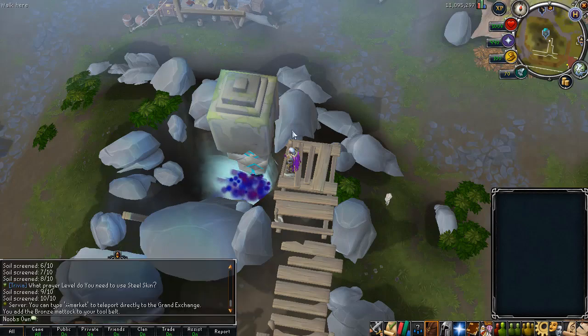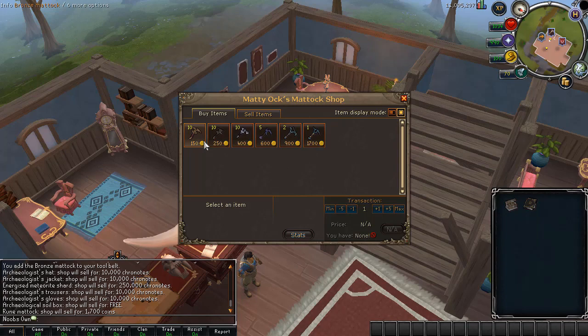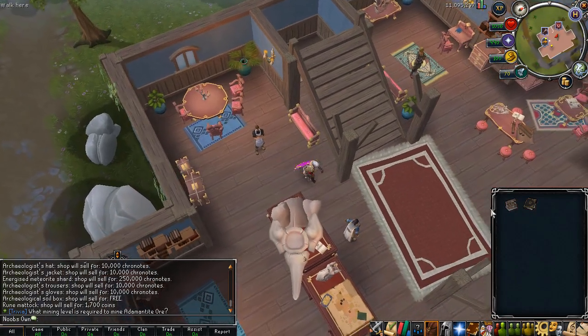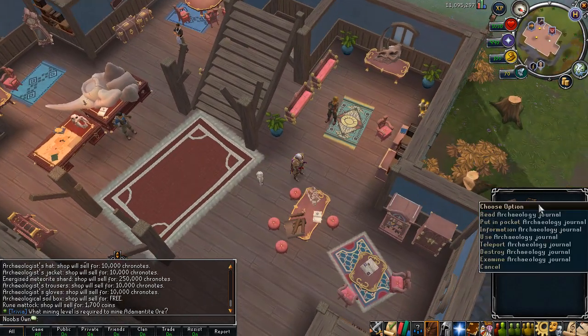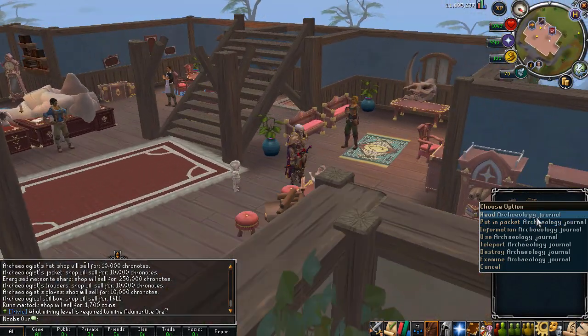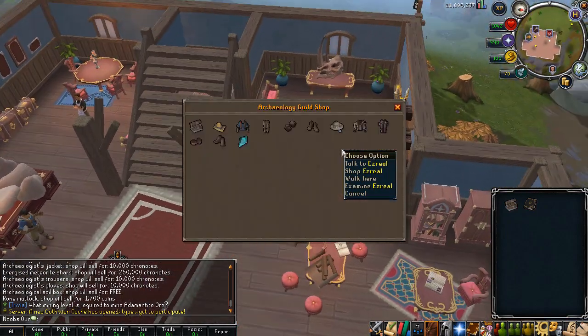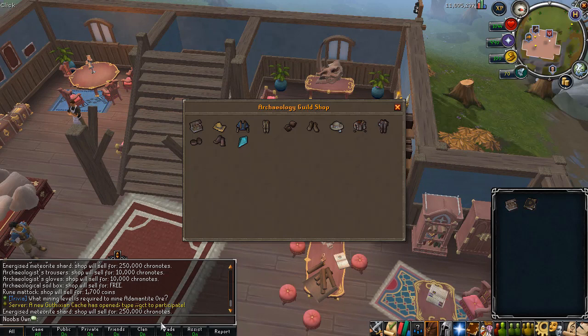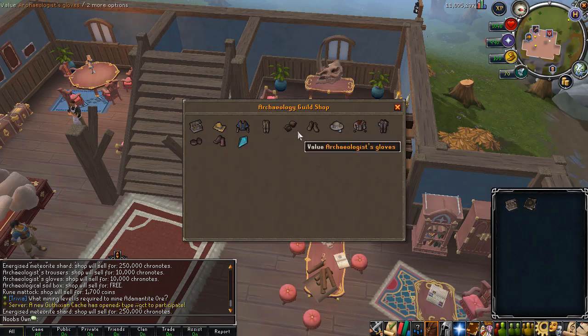Once you have completed the tutorial, you can trade Matty Ok right here to buy upgrades — all the way up to a rune mattock for better excavating. You can also buy an archaeological soil box which stores up to 50 soils per type, and an Archaeology journal which lets you teleport to the guild. There is also a shop where you can spend your chrono notes on items like an and Rise meteorite shard, or the archaeologist and master archaeologist armor sets.